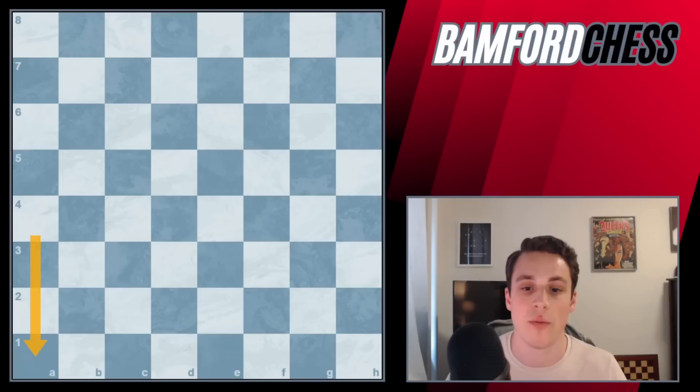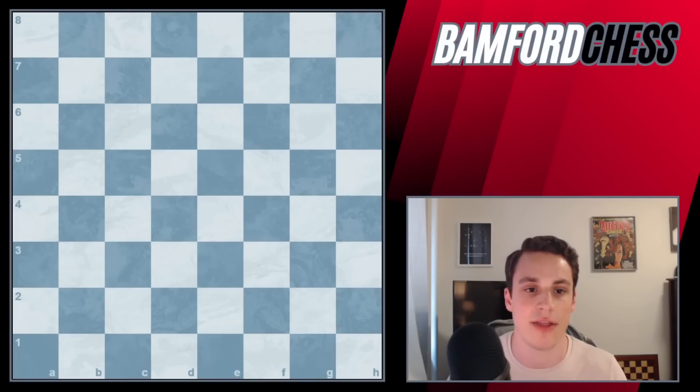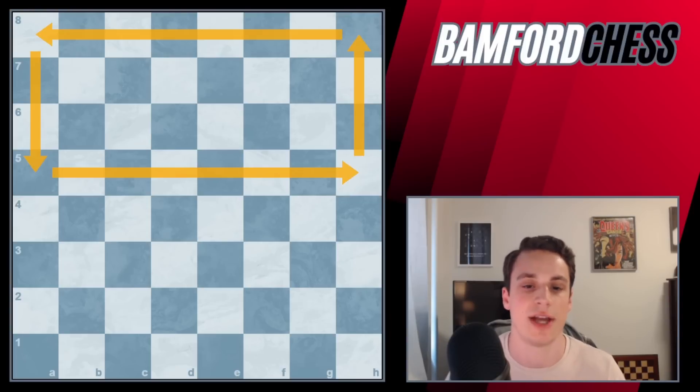First and foremost, when we're talking about our territory, we're talking about the 32 squares on our side of the board. With the white pieces, we're talking about these 32 squares I've just highlighted. For the black pieces, we're talking about the other 32 squares on the other side of the board.